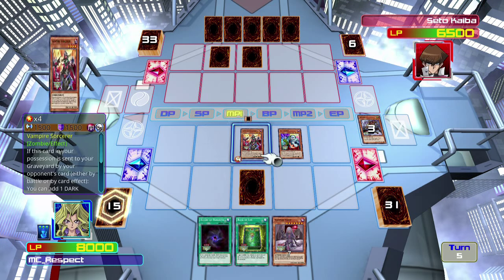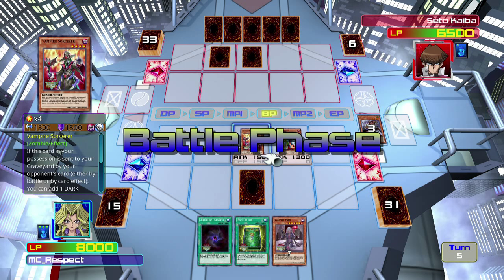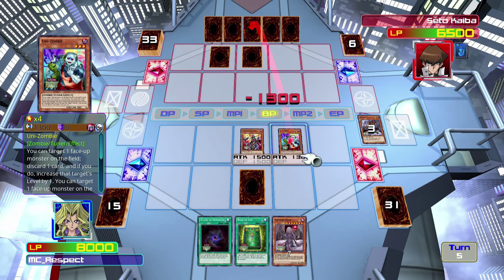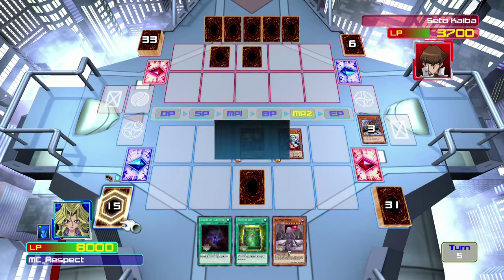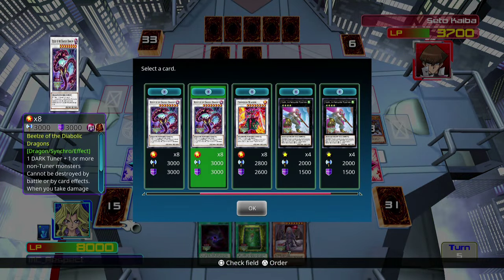Technically I could synchronize something right now, but I don't want to — because as I just said, there are no zombie synchronization monsters. So I would be wasting 2,800 damage, because anything I would synchronize I would not be able to do anything with. But now in main phase 2 I can synchronize. I have two level 8 synchronization monsters right here.